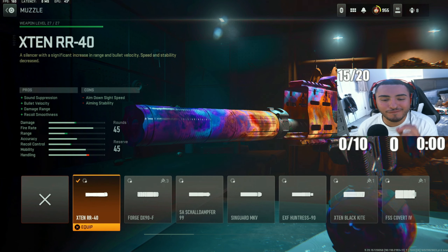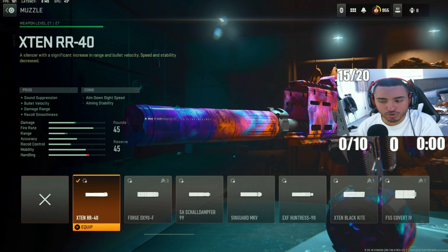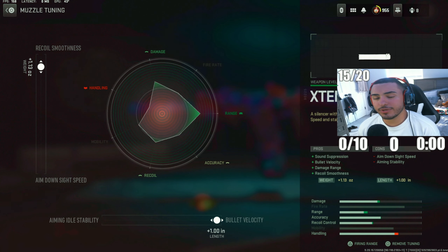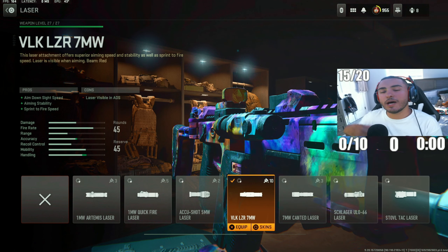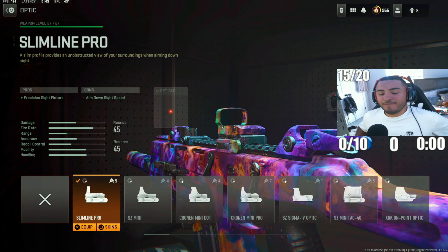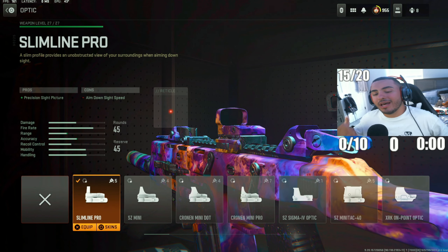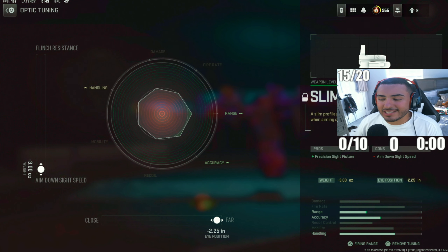For the muzzle, we got the X10RR40 silencer. This is going to increase bullet rank and help with damage range, while also helping control the recoil this gun possesses. For tunings, recoil smoothness to 1.13 and bolt velocity to 1.0. For the next attachment, we tied this up with the VLK LZR 7NW laser — this is going to help you be really fast with the Fennec and stay on target. For tunings, we max out sprint-to-fire time speeds and max out ADS speeds. For the last attachment, we got the Slimline Pro optic — my favorite optic, though you can use whatever you want. For tunings, max out ADS speeds and max out far eye positioning to get the best aim assist and accuracy with this weapon.